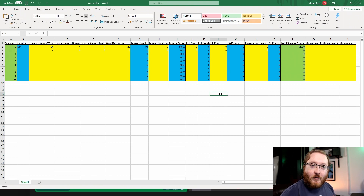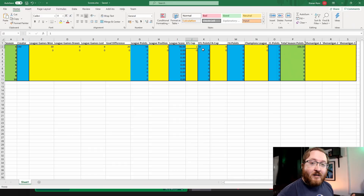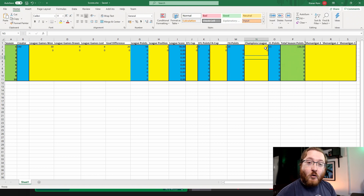If you make it to a final of a cup, regardless of the cup, you're guaranteed points. If you win the cup you get more points; if you come second you get half the amount of points, and the more important the cup the more points you get. If I win the EFL Cup I get 10 points added to my total score; if I come second I get five. So let's say I win the FA Cup and come second in the Champions League — all those competitions, all the points earned in each one combined together will give me a total season points, which is 136 in this instance.